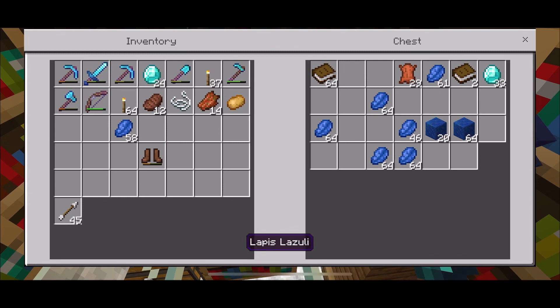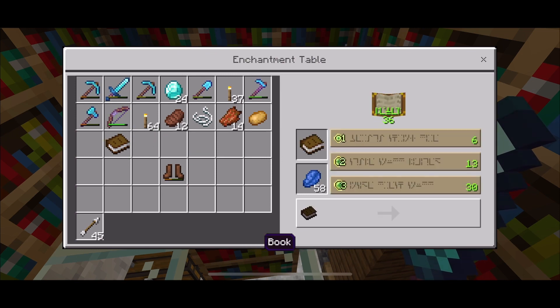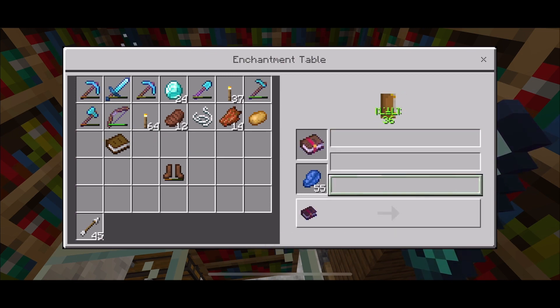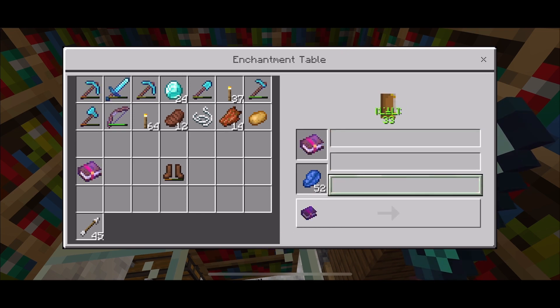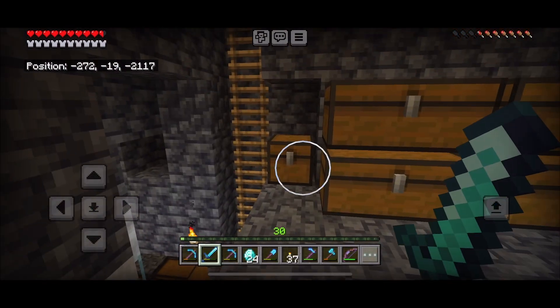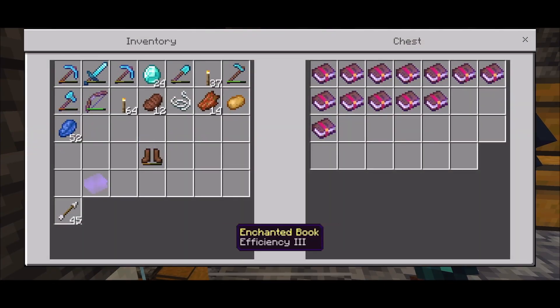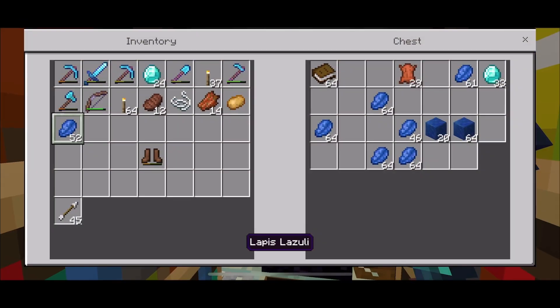Then just doing my normal thing: collect the experience points, go up here and enchant stuff — enchant all my tools, enchant my books, enchant my fishing pole, whatever. Just collect it all. Not bad: Bane of Arthropods 4, Efficiency 3. Pretty stoked. That's the collection, stay there when you need it.